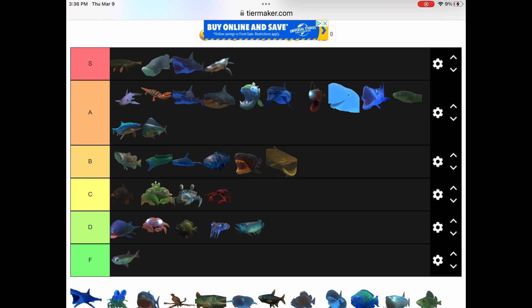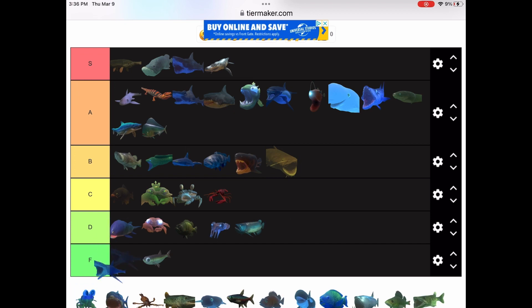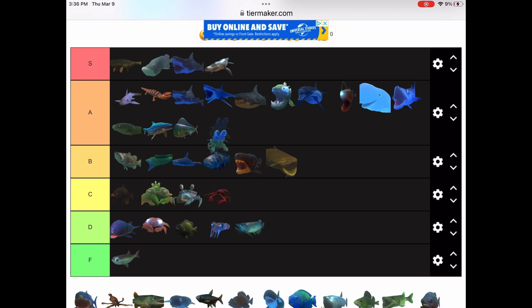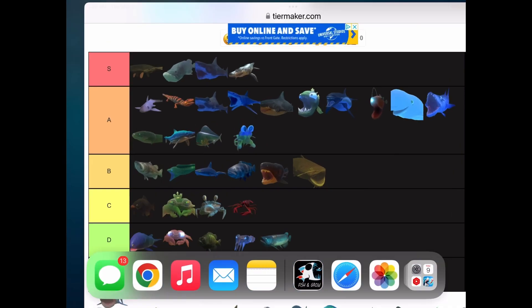Mahi mahi in A tier, because it's really fast and it has the ability that makes it do more damage as it goes faster. The mako shark is in A tier — it's really fast. The mantis shrimp is probably also A tier. Megalodon — let's just put it in S tier. Obviously, like, where else would it be?